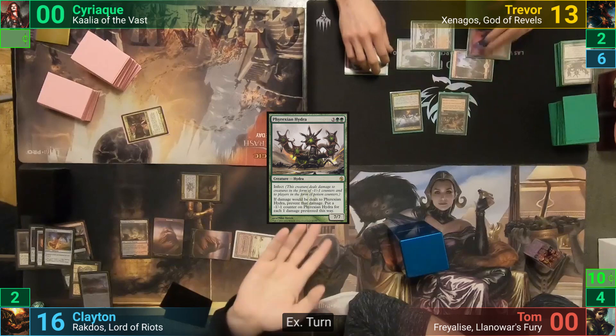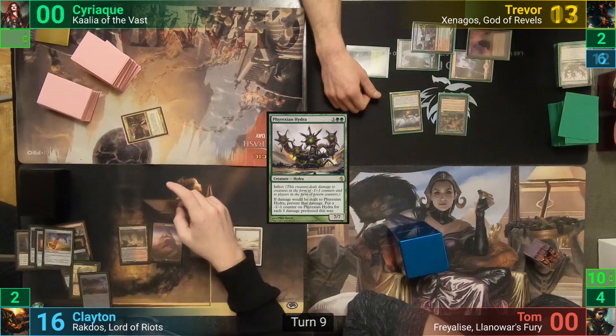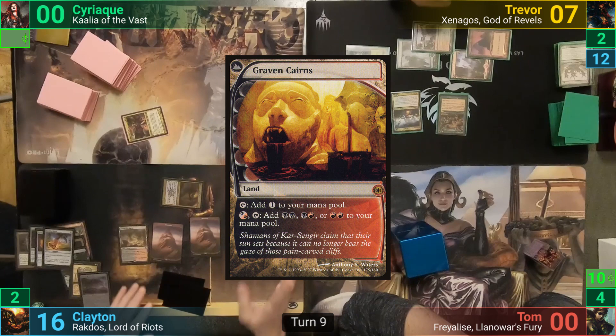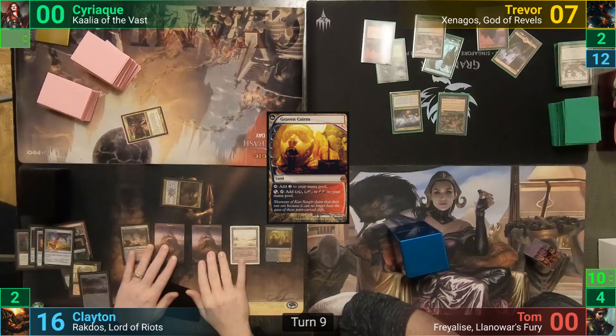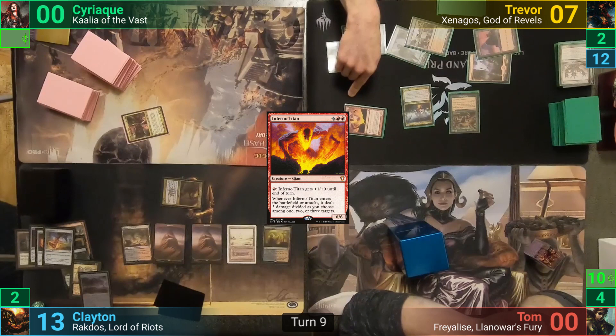Clayton draws and goes to combat, hitting Trevor for another six with Rakdos. In his second main phase, he plays a Graven Cairns and passes. Trevor untaps, draws, and plays a Mountain. Six mana gets him an Inferno Titan, who comes in and deals three damage to Clayton. Trevor puts the Xenagos trigger onto the Inferno Titan, pumping it and swinging at Clayton. This triggers the Inferno Titan's on-attack trigger, dealing three more, then connecting for twelve. Clayton knows when he's beat and extends the hand.